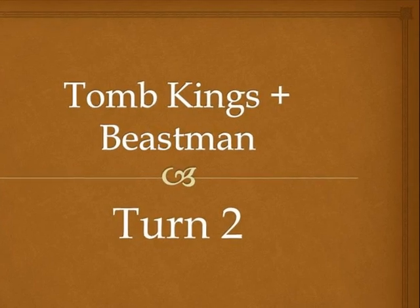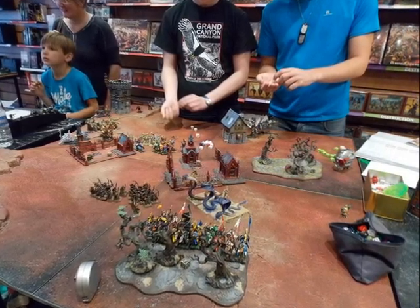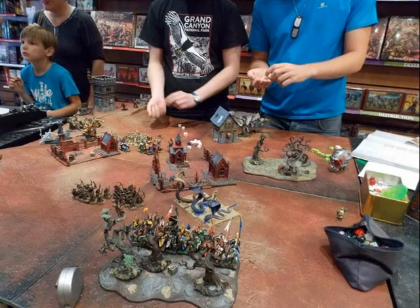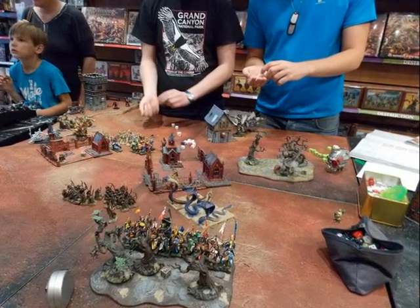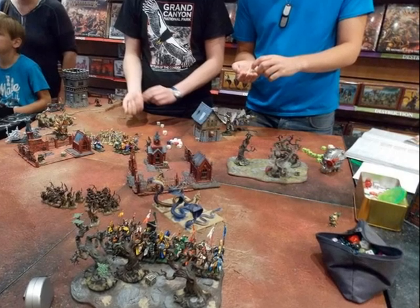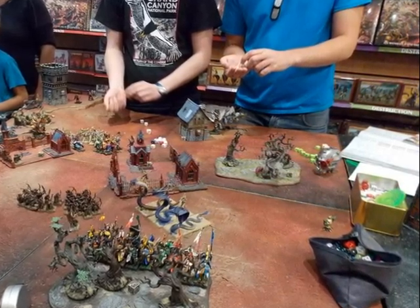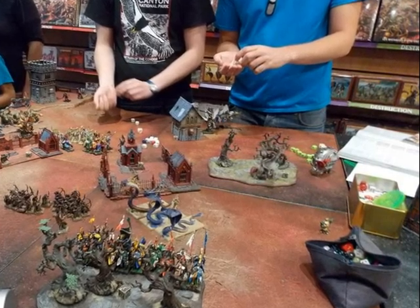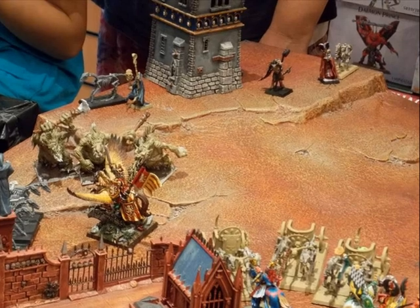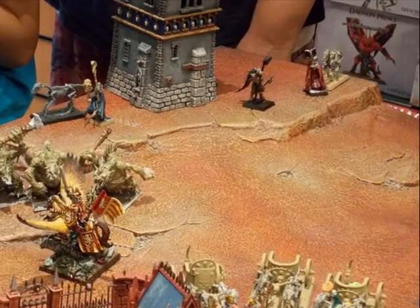We go into Turn 2 for the Tomb Kings and Beastmen. As expected, the Tomb Knights move into the gap in front of the Waywatchers and Knights. Settra and the River Trolls move next to Louen Leoncoeur, three inches away, ready to charge in the charge phase. In the middle of the battlefield, between shooting and the Knights' attacks, I almost killed all the Gores and I think I killed one Chariot — but they also revoke, so it's not a big deal. The Greal Knights are fighting the Chariots and Beastmen.